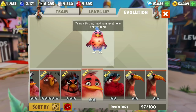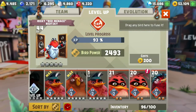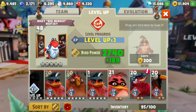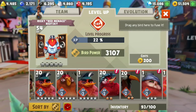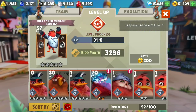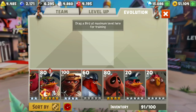Let's increase him to level 60. Currently at level 54, we have 2 more. This will make him 57, this will make him 60. And just like that, we have a Red Ski Hockey Bird at level 60.